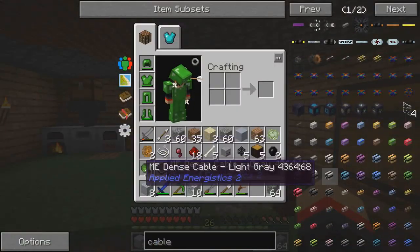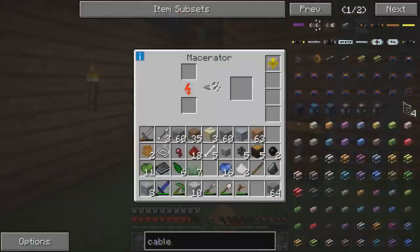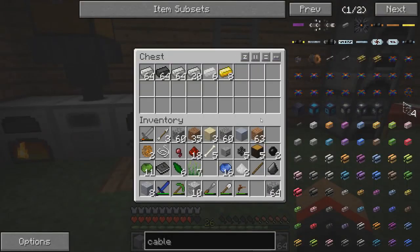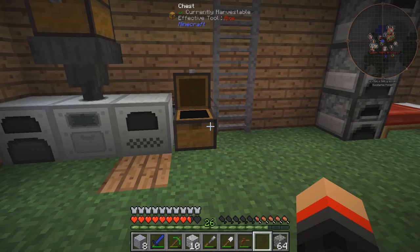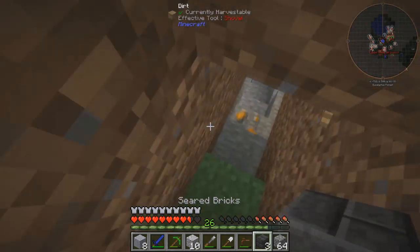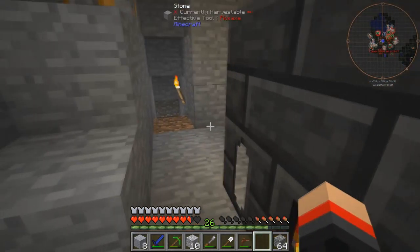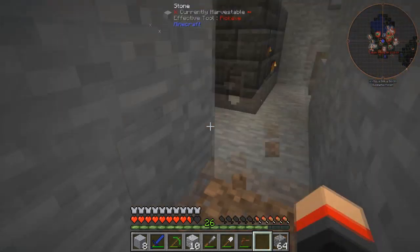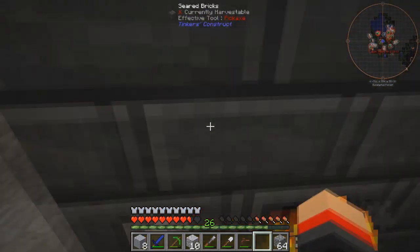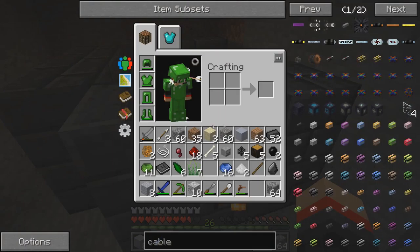We have a chest over here full of stuff. We have eight gold and a bunch of iron. We do have seared bricks because I was working on a smeltery down below in between episodes - this thing right here - but then I ran into a problem. My problem was how are we gonna get lava to it? So I'm gonna also try and figure that out this episode. I'm not sure how I'm gonna do that, but we'll see.